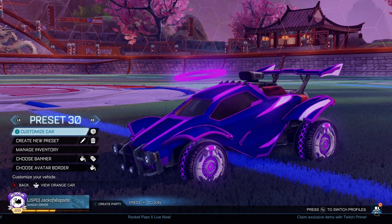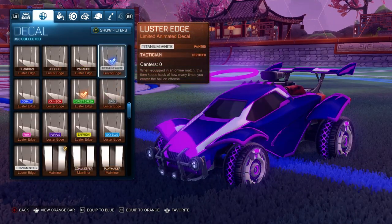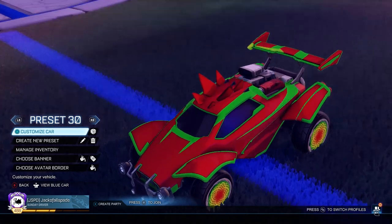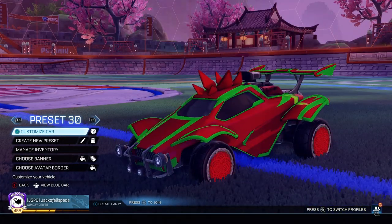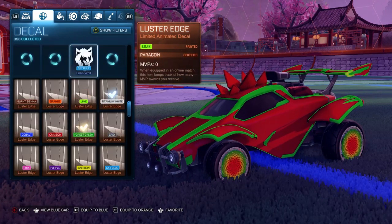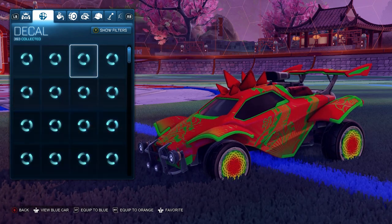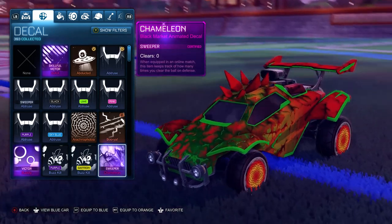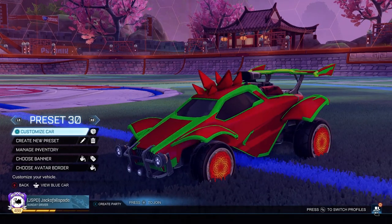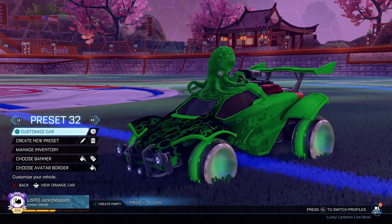Over here we've got the new Rocket Pass 5 decal and Luster Edge. We've got a white one on this side with our purple Crux, and on the other side a forest green one to go with the Crimson Zombas, because those obviously have some forest green in them. I did actually have Chameleon on here before — it was kind of similar to that purple Zomba-Chameleon combination — but I kind of like the Luster Edge better. It still looks good.